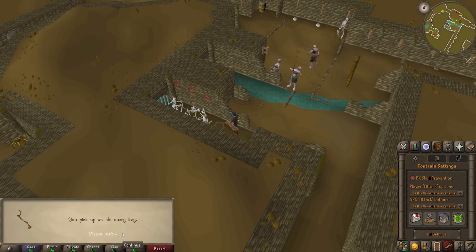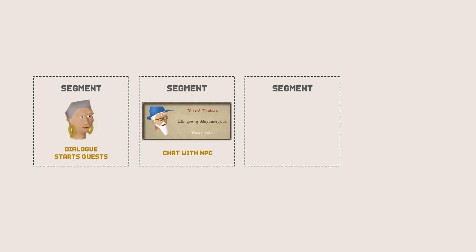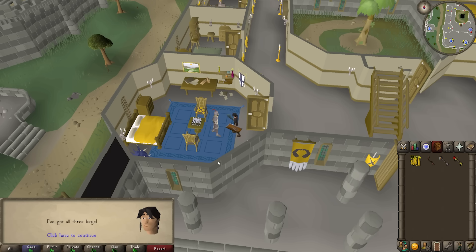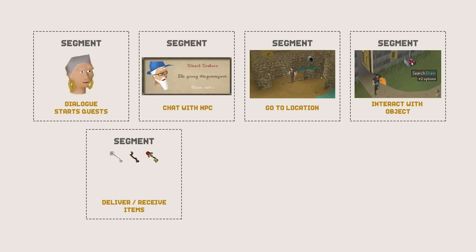Here, we have a few more segments we need to add: one for speaking to various NPCs, one for requiring you to go to a specific location, and another segment that requires you to interact with an object in the game world. Once you have collected the 3 keys, you have to go to the character that keeps the sword. So here, we will need a segment that takes 3 of your items and adds 1 into your inventory.